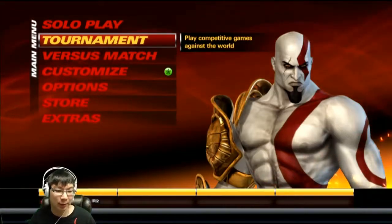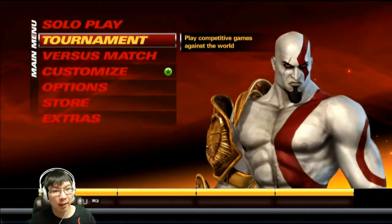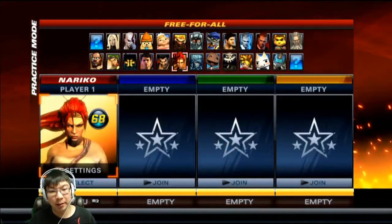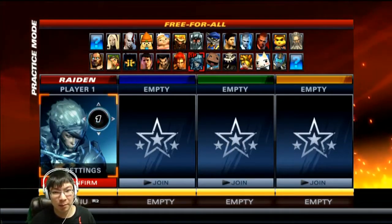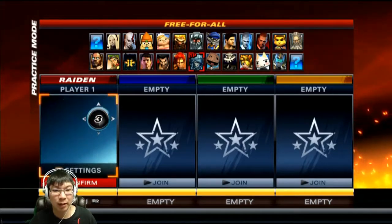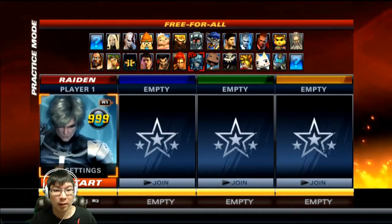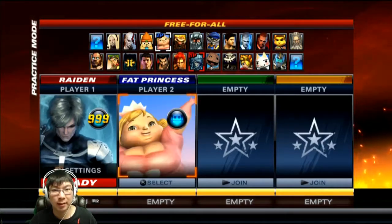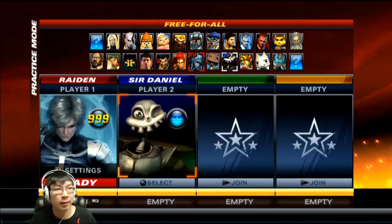It's time to do a tutorial video on how to do Raiden's combo. Let's go to practice mode. Depending on the hitbox of different characters — small, big, medium — they can differ. I've not tried it on any other characters. I've tried it on Sweet Tooth and I've tried it on Isaac. So I'm going to try it on Isaac first, just to show you guys what it looks like.